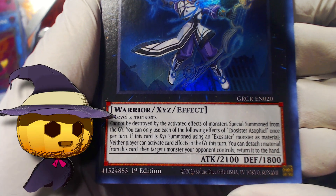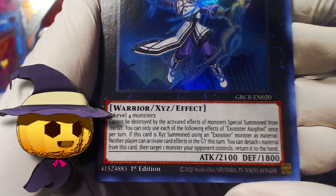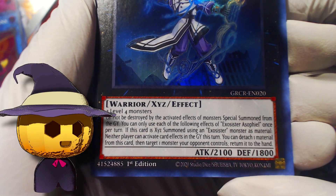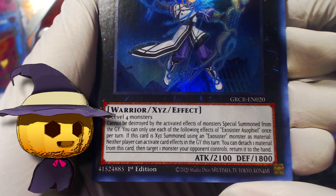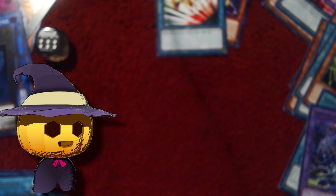Exosister Asphel — if this card is Xyz Summoned using an Exosister monster as material, neither player can activate card effects in the Graveyard this turn. Detach one material, then target one monster your opponent controls and return it to the hand. So again, to be used effectively you'd have to summon it on your opponent's turn, basically.